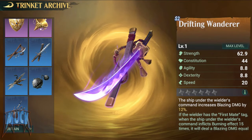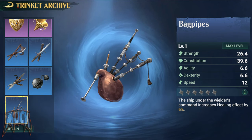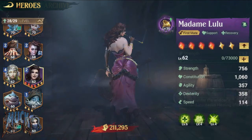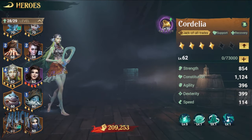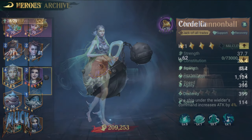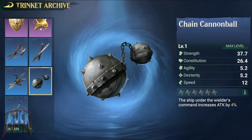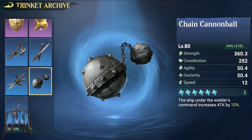Among the rare trinkets we have The Bagpipes, which increases the healing effect by 6% up to 12% at max level — suitable for Lulu and Cordelia. For attack heroes we have The Chain Cannonball, which increases attack by 4% up to 10% at max level.